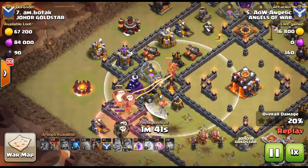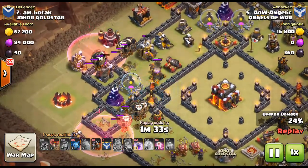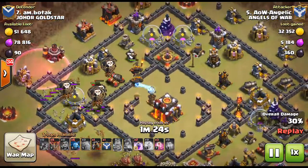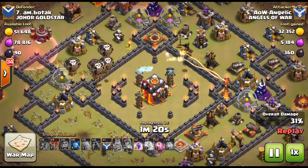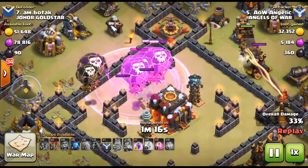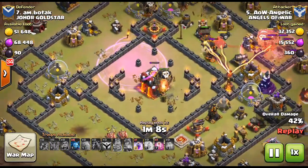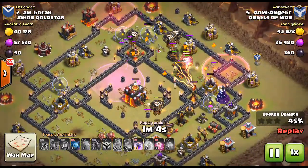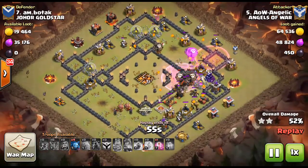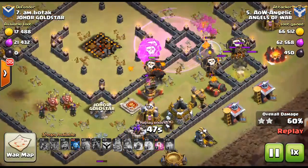Angelic opts to bring five rage spells, which is a lot. He drops two rages — the first rage helps early on. Balloons actually last quite long against inferno towers; inferno towers don't take out max balloons that quickly. Then when balloon numbers get very thin, that's where you drop the second rage. With only two or three balloons left, rage finally takes out that tesla tower in the middle. Rage is better than haste there because you might not have enough damage with haste to take out those hard-to-reach core buildings.